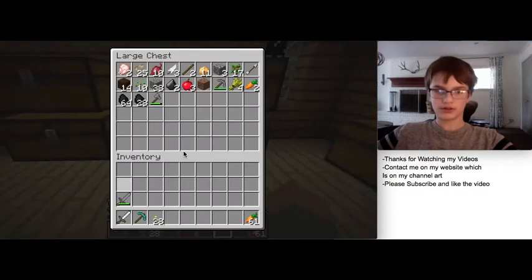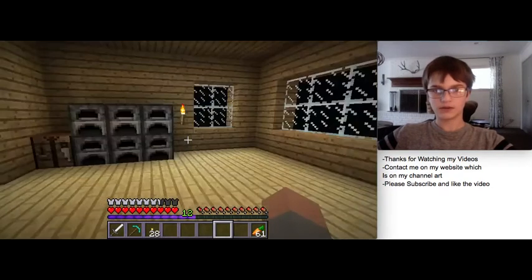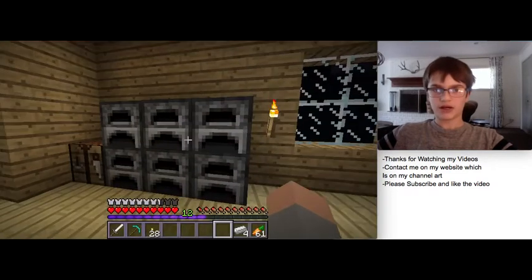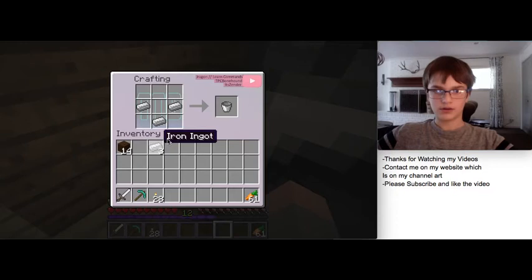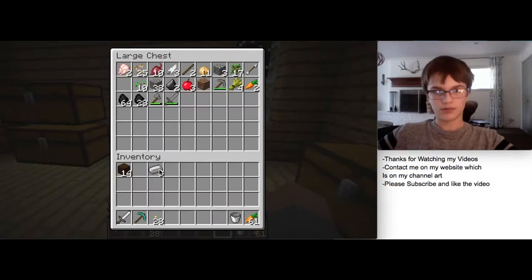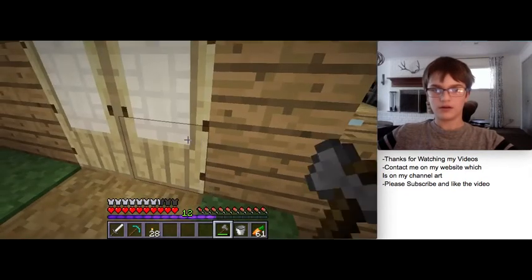I should probably bring this wood with me, just in case we get lost, which would be absolutely horrible. When I go back down the cliff side I might grab some more wood while I'm there. Let's create the bucket - thank you very much. Now we can put the iron in, grab the axe, and start cutting down a tree.